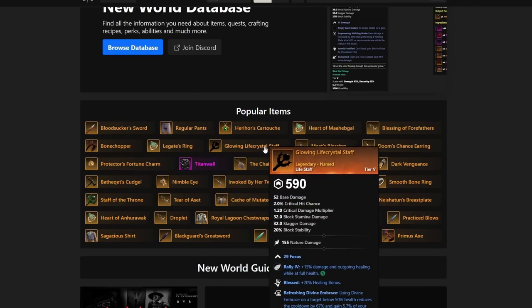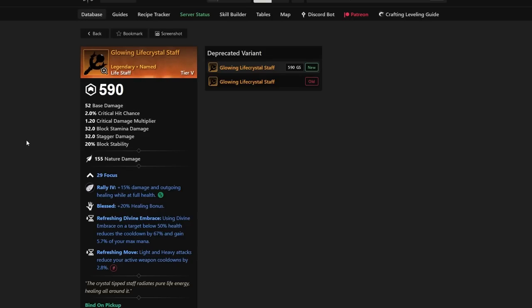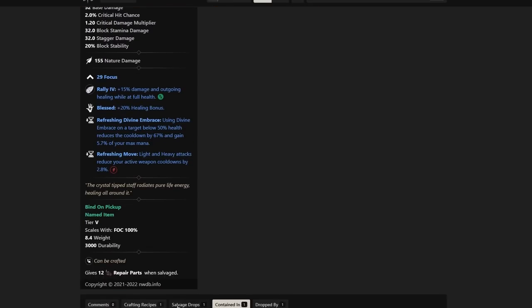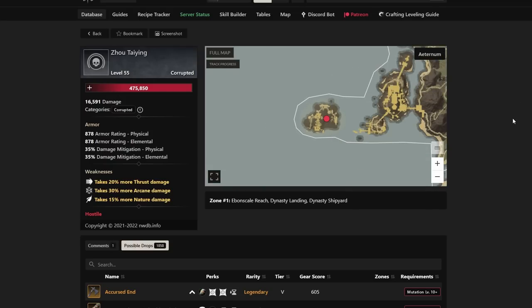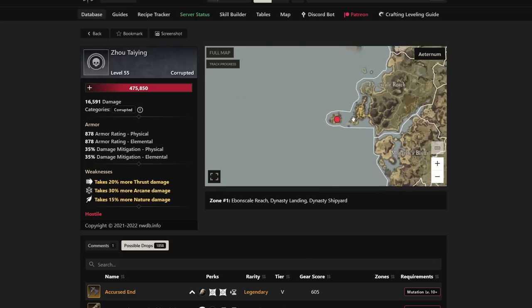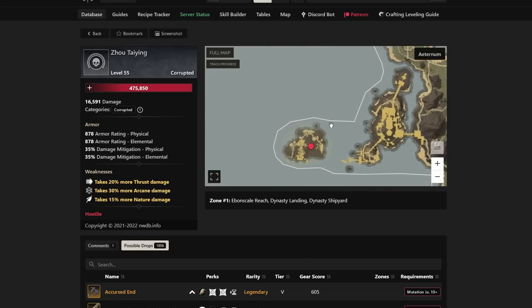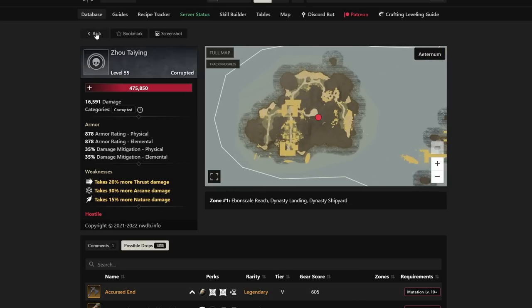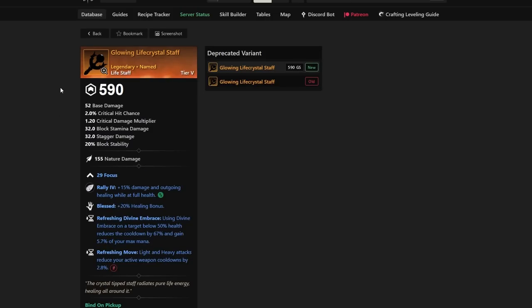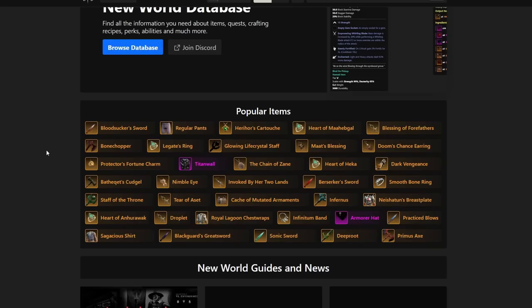Number eight — the Glowing Life Crystal Staff — is definitely one of the best-in-slot Life Staffs in the game. People are swapping it in for Will of the Ancients, making it arguably the most sought-after Life Staff right now. It drops from Zhao Teying, the boss in Dynasty Shipyard, and that dungeon is going to be your source for this best-in-slot Life Staff.